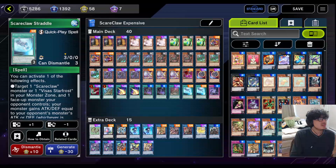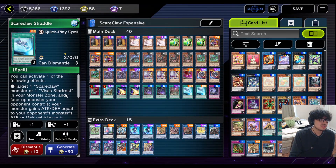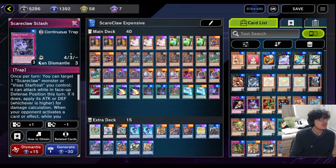Two Scareclaw Straddle just because if our opponent tries to target our boss Link with a card effect, this card can negate it. Also it's searchable and then we can boost our monsters' attack if we need to. And finally Scareclaw Scalash, which can negate an effect our opponent has. I think it's pretty useful just to have a searchable negate.